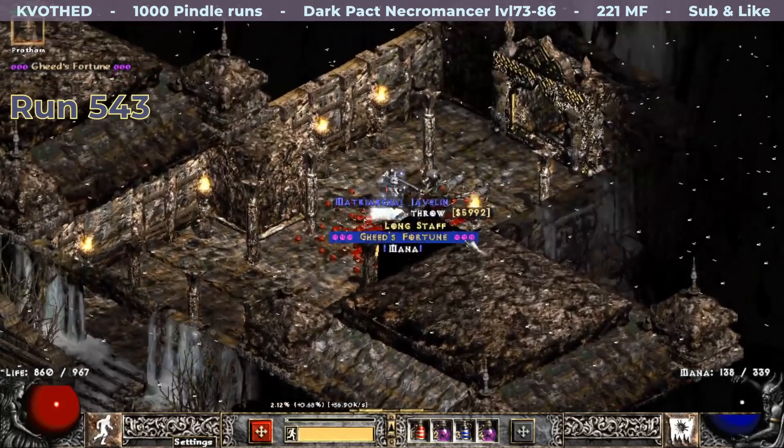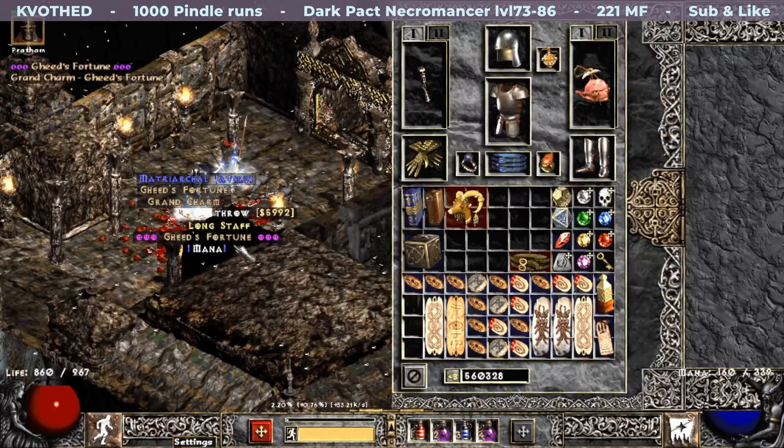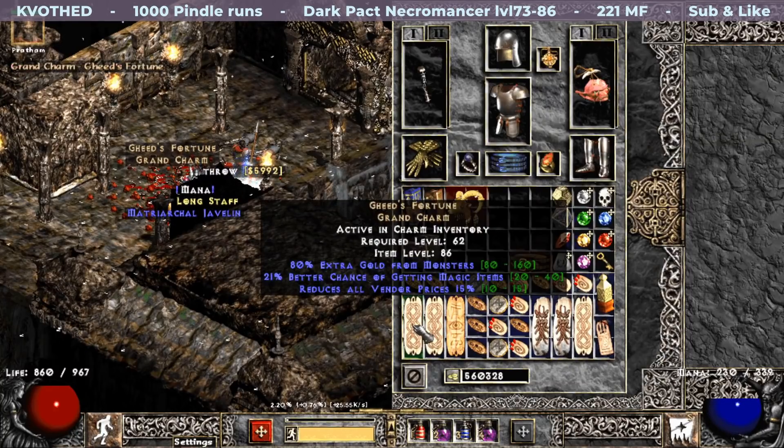Run 543, which took a bit longer than I expected. I find a unique Grand Charm that is Gheed's Fortune. I currently have a 36% one and perhaps this is an upgrade — and it is eligible for a refund.